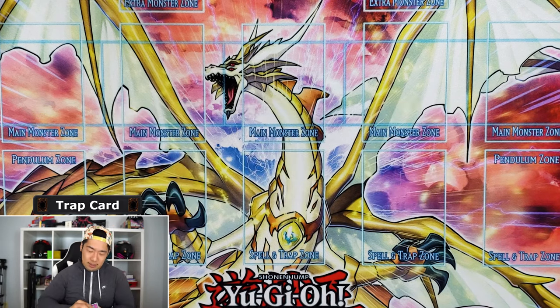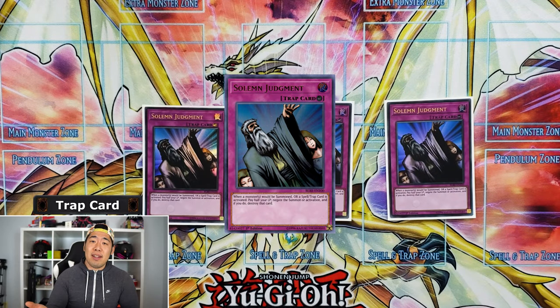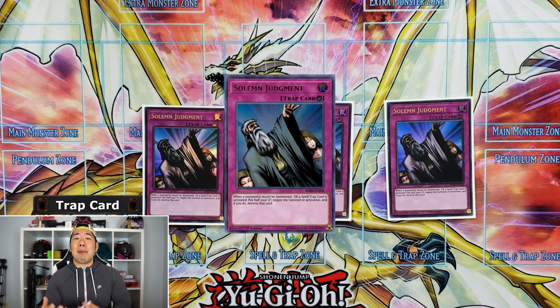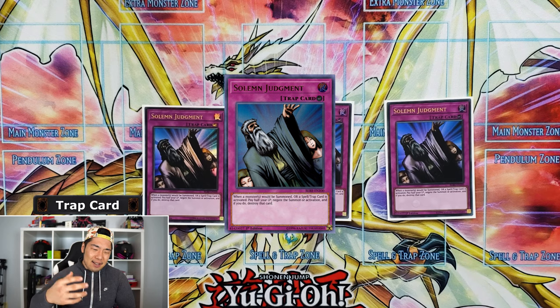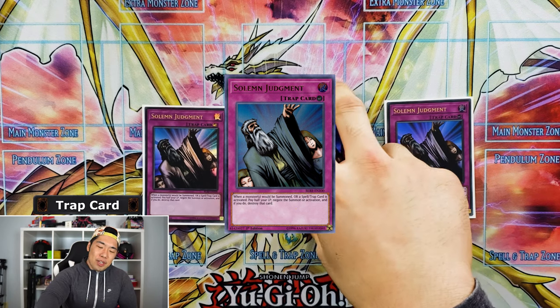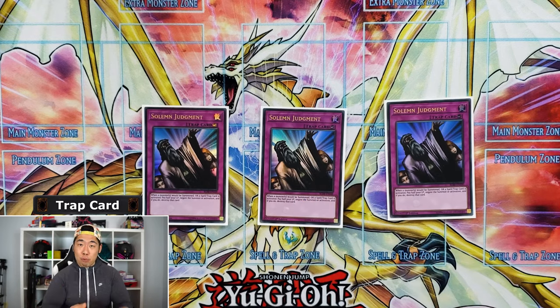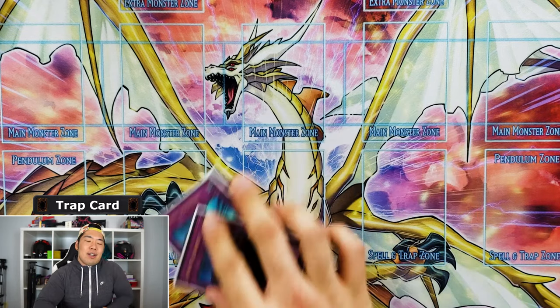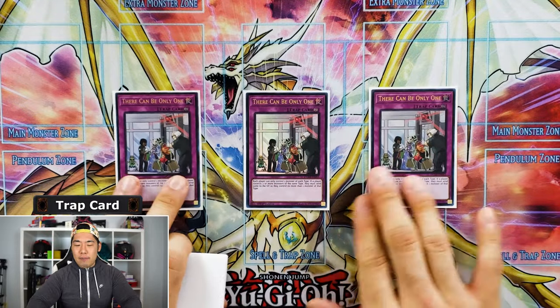We have triple Solemn Judgment — now that the entire Solemn brigade is off the ban list it wouldn't make sense not to run these. Judgment is so good as an omni-negate. When they're link climbing, doing synchros, mid-combo, you drop a Solemn on a resource they committed to and they're done — they'll end their turn right there and then you OTK.